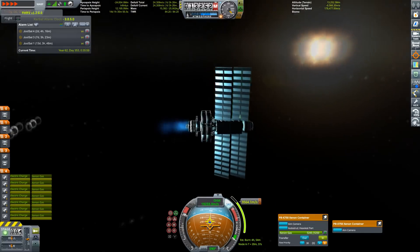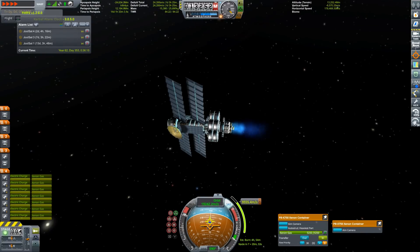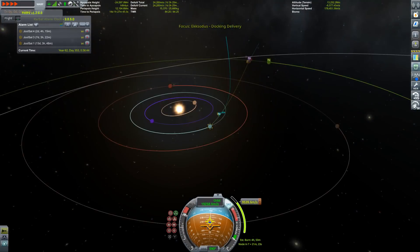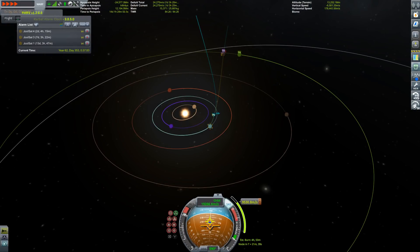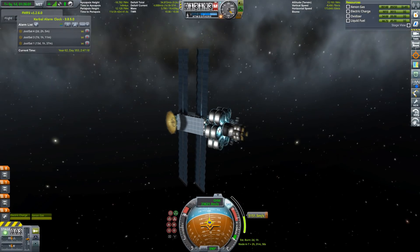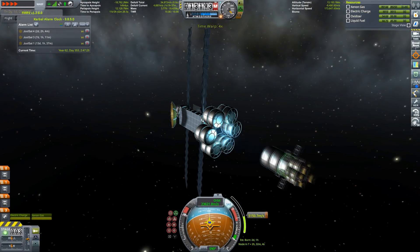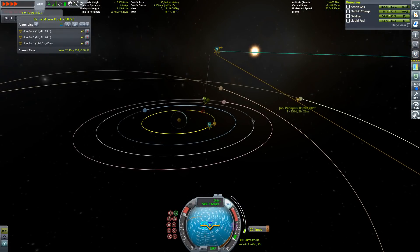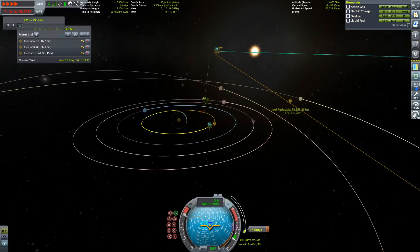Of course, once you've reached the limit of one of the canisters, you're going to drop them because you don't want to carry all that weight with you. You can see here the trajectory is going to be almost a straight line to Jool, so this is going to be a very quick vehicle indeed.